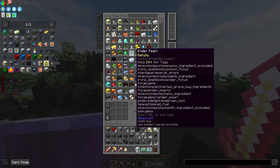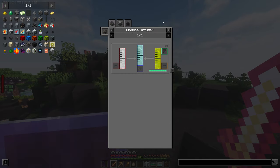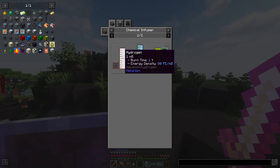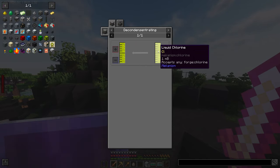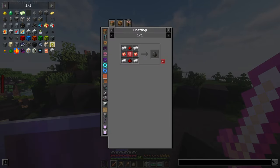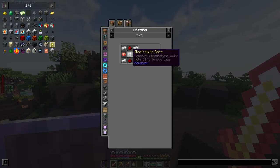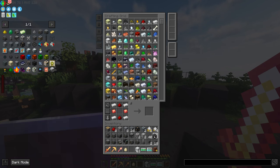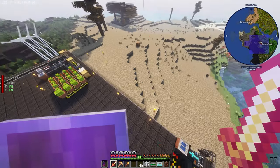Gunpowder and sulfur dust — this needs hydrogen chloride, which can be gotten from hydrogen and chlorine. So we're going to need chlorine, which comes from an electrolytic separator. So we're going to need another one of these. Goodness — look at all these machines. There's so much. We probably need to set this up away from the main base so it doesn't blow up in our face.